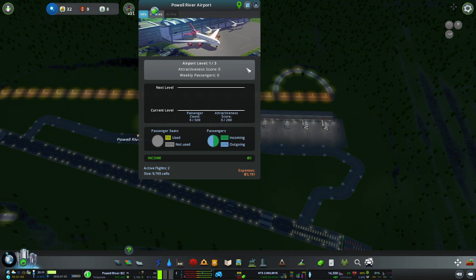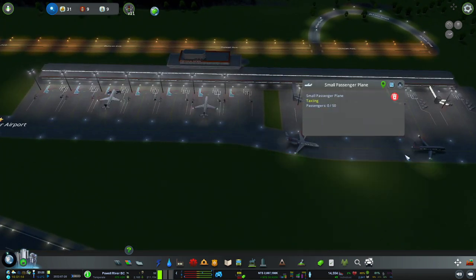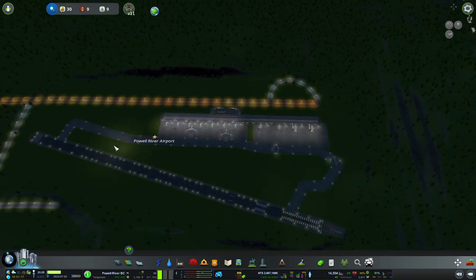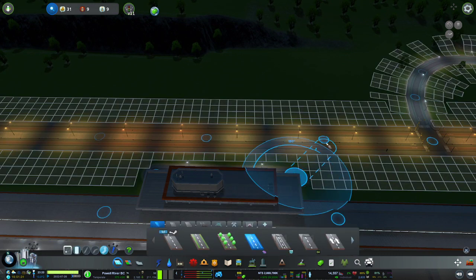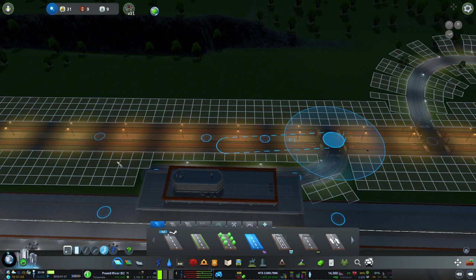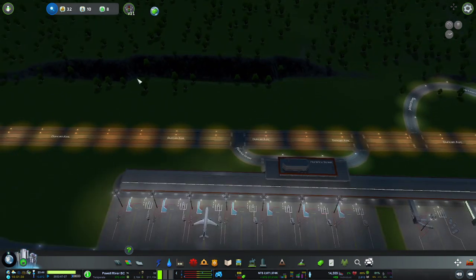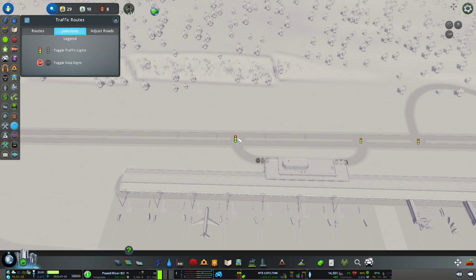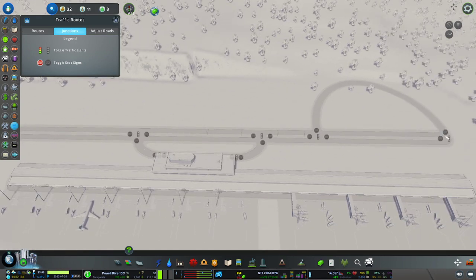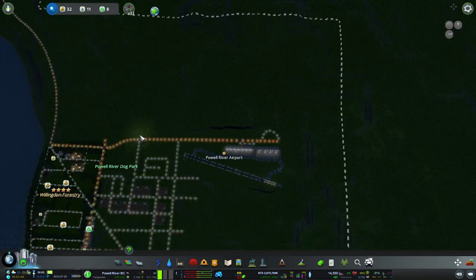The attractiveness is zero out of two hundred — well, let's see. We've already got passenger planes going. Let's put in some roads and remove the traffic lights — we don't want or need them. Remove, remove, remove. Okay, very good. Now we're going to set up the airport shuttle.